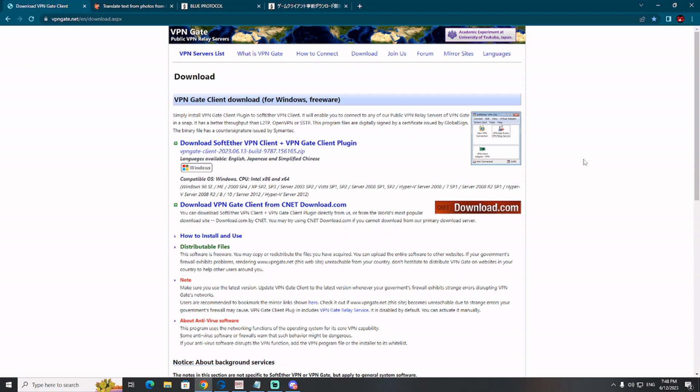First and most important thing which you need to have to play Blue Protocol in Japan is a VPN. I have for you a free VPN program — I will put a link in the pinned comments below my video. This is SoftEther VPN client. You need to download it — I will put a link in the pinned comments. You need to download the upper link: download SoftEther VPN client plus VPN Gate client plugin.